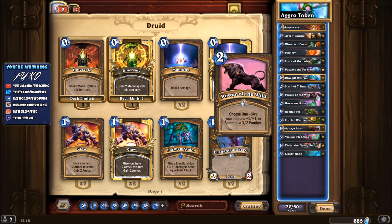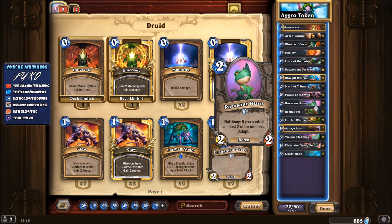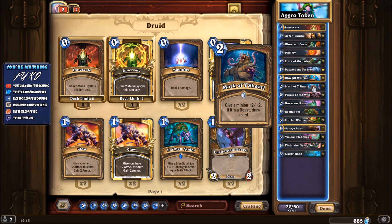New from the expansion is the Ravasaur Runt, a two-mana 2/2 unit with Battlecry: if you control at least two other minions, you will Adapt. This effect should go off a high percentage of the time because you have so many small units. You should expect to play it on turn two and already have two other minions. If you start with a coin you can coin into Firefly and the elemental token. If you start with Bloodsail Corsair, he'll spawn Patches the Pirate on the board, so the Ravasaur Runt also gets its Adapt effect.